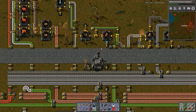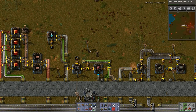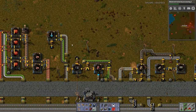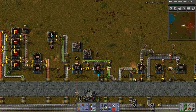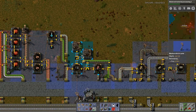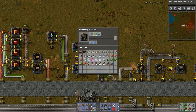What do I need to make these? Advanced circuits. That is the first thing that I'm going to start running. So, what I'm going to do is — is it advanced circuits for both of them? Basic circuits for construction robots. I need to move that. I want this to make logistics robots, I want this to make... robots.